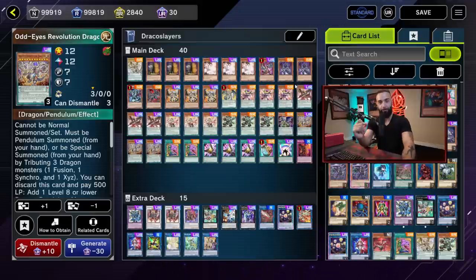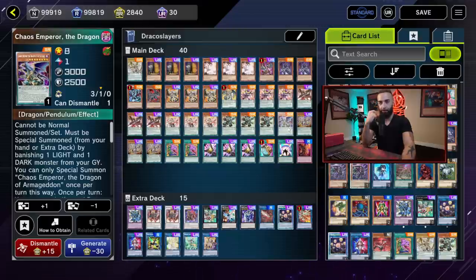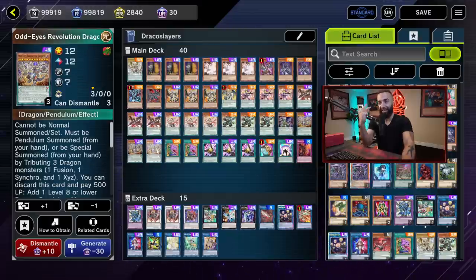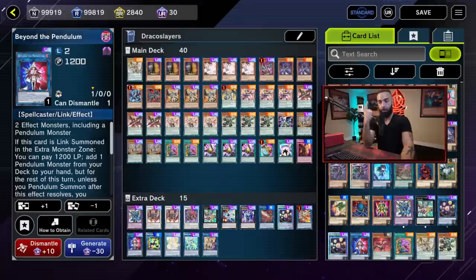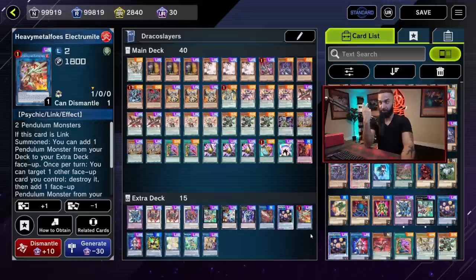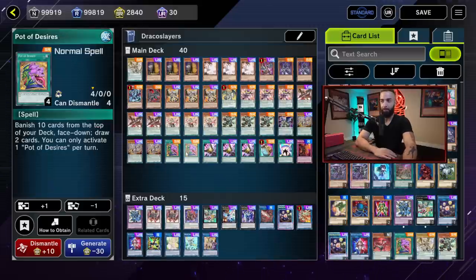You're actually able to banish your own Revolution Dragon, then add it back with Chaos Emperor Dragon, use it a second time, and then Chaos Emperor Dragon summons something else on the field — giving you a free Level 8, not only for Beyond the Pendulum and Rank 8 plays, but for making Electromite. This card wins the game, so it's absolutely amazing how this deck functions.